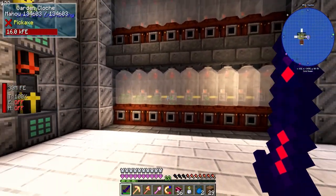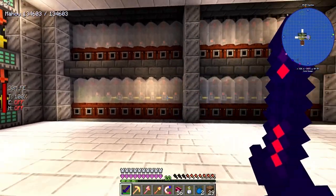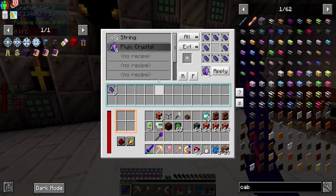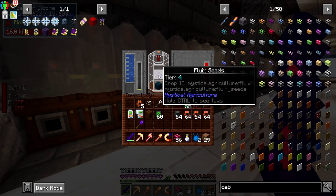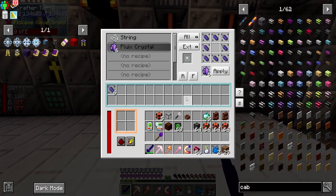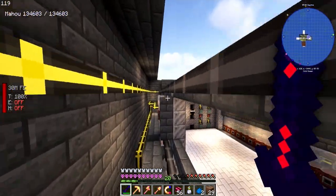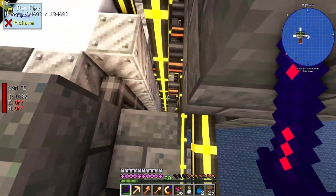Each of these sections is piped into one of these guys, so every nine has their own crafter. This one's set up for some industrial hemp seeds and some fluix seeds, which are really, really handy. The wiring is an absolute nightmare — don't judge me, it looks terrible because it is terrible.